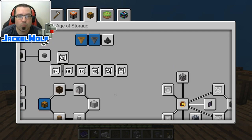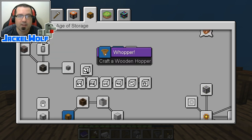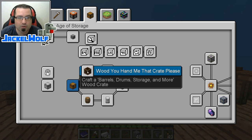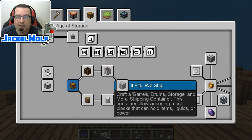This episode we're going to start working on a little bit of storage. As you can see, I have gotten a couple of these advancements. We've gotten the Whopper advancement, which was to craft a wooden hopper, and then we got the Hop-To-It advancement, which was to craft a vanilla hopper. The Age of Storage may have been to craft a chest, and we did that one probably episode 1. So this episode what we're going to work on is Would You Hand Me That Crate Please, which is to craft a wooden crate. We're also going to do the Metallic Crate, which is to craft a metal crate, and then we're also going to do It Fits We Ship, which is to craft a shipping container.